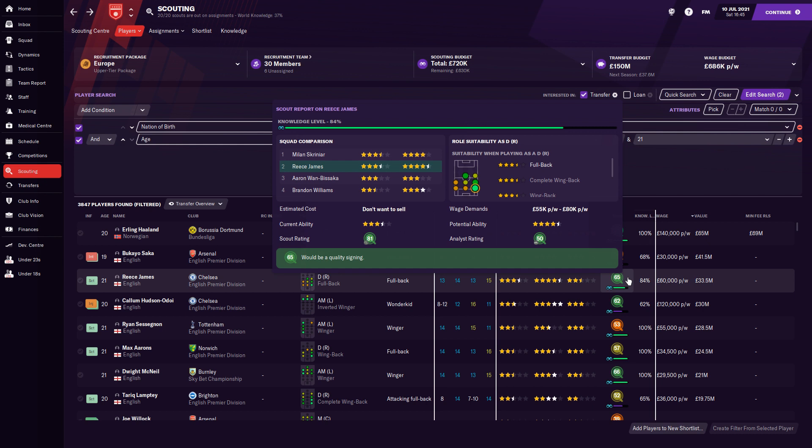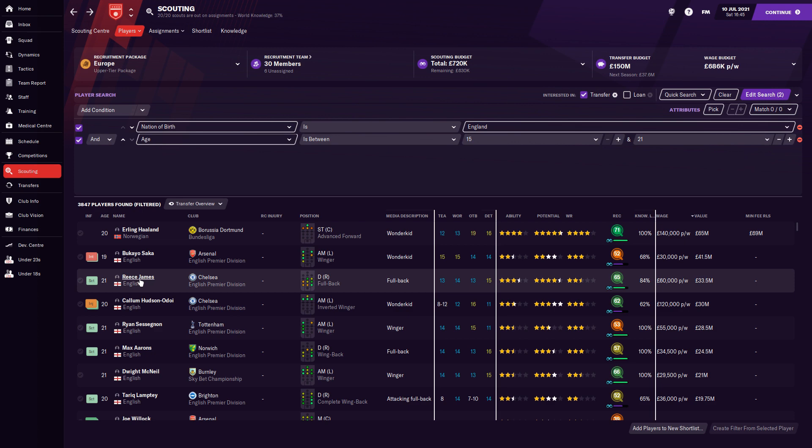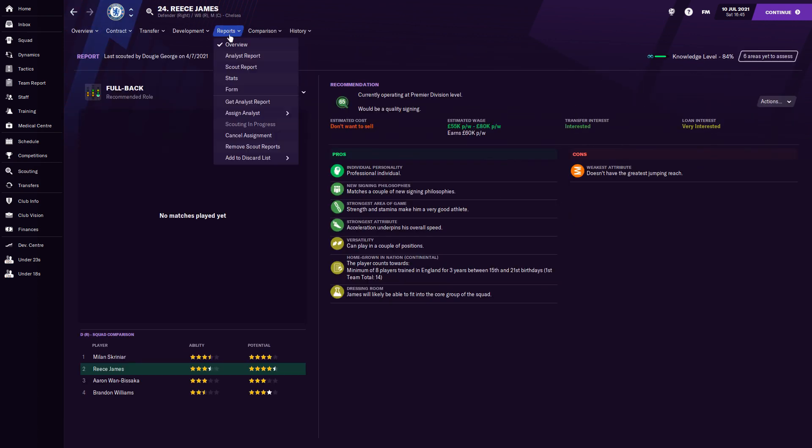For example, Reece James has a score of 65 at the moment. Keep in mind the knowledge level from my scouts is only at 84%. I highly recommend, especially if you're looking to sign a player, getting him to 100% full knowledge for a better indication. To get that overall score — say 65 for Reece James — it's determined by the player's price, how much it'll cost to pry him away from Chelsea, his wage demands, and the two big factors: current ability and potential ability.